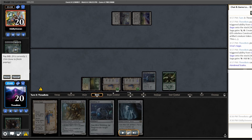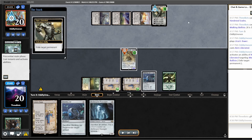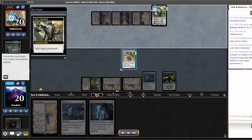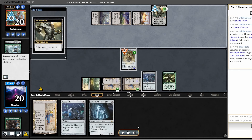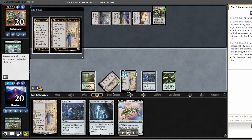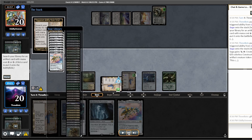I would definitely have liked a faster hand against a Tron opponent, but with drawing Hardened Scales this hand is actually shaping up to be faster than I thought. Opponent does have turn-3 Tron, but Karn Liberated is actually not going to be good enough here I don't think. They decide to exile our Walking Ballista — if they didn't, we would have just won on the spot with Ravager plus Ballista. As it is, I ping the Karn with the last Ballista counter just to make sure it can't minus next turn. I do think I can win despite my opponent's Karn.